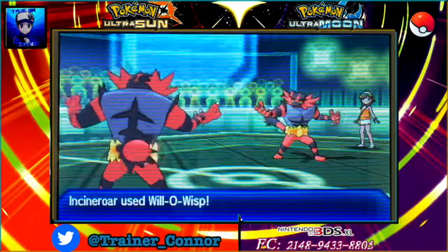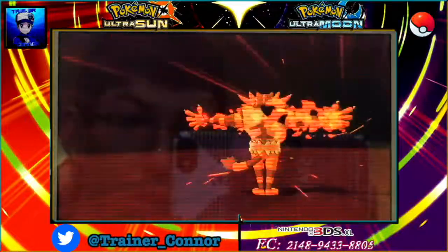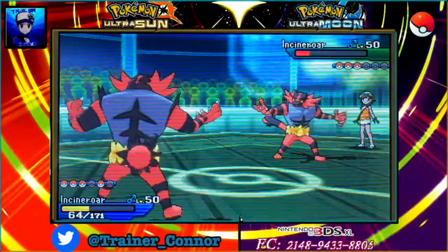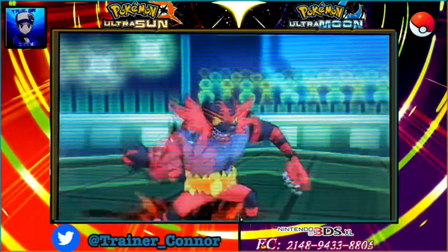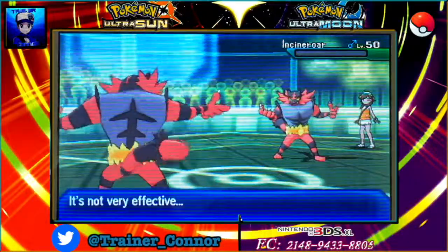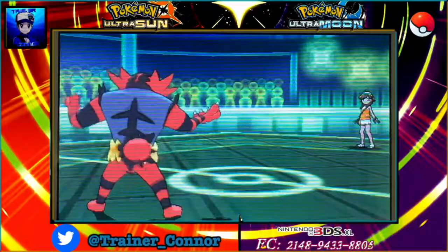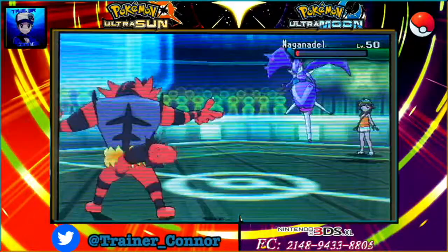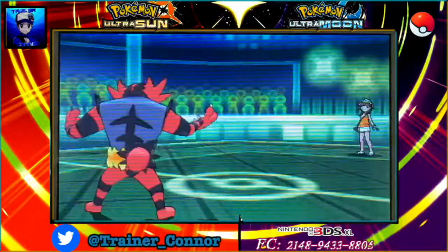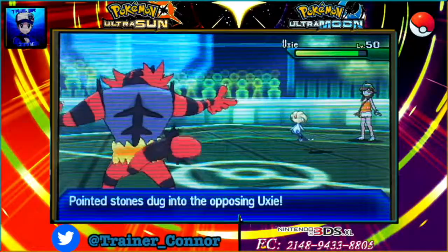Now we're back to Incineroar versus Incineroar. I do this for a couple of reasons — number one, I really don't want to just obliterate Incineroar right away. He does a lot of damage coming in and he's almost dead, so I want to give him a chance. I go for Darkest Lariat. Then Naganadel, the new Ultra Beast, goes down to Stealth Rocks. This is a very interesting match, and it's going to be really quick as well.